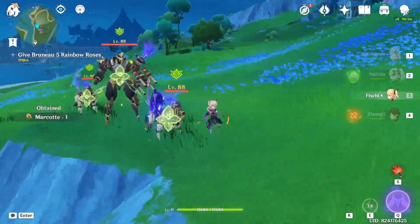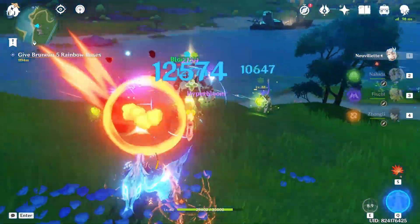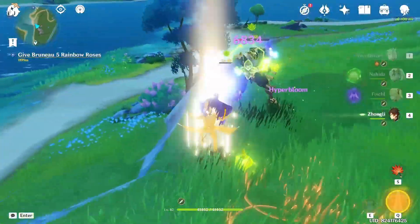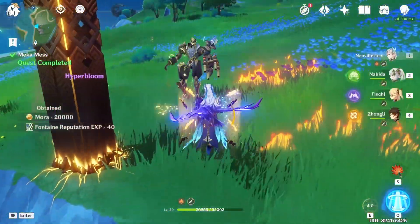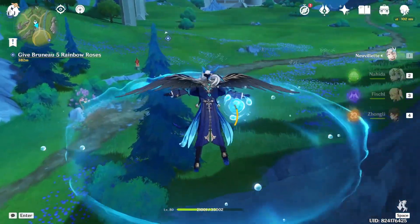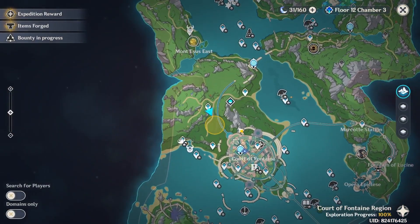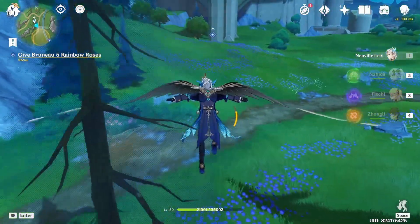I should change the entire build because I don't like the arrangement of Fischl and Nahida — they should switch places. I forgot Zhongli's shield! I've missed out at 100% and why is there a random timed thing I haven't done yet?